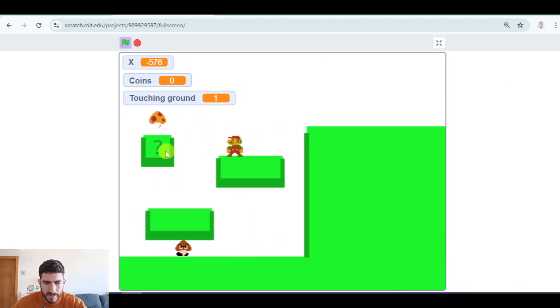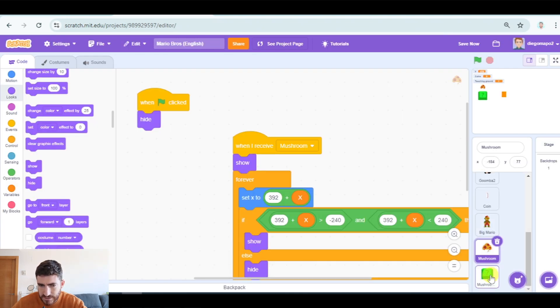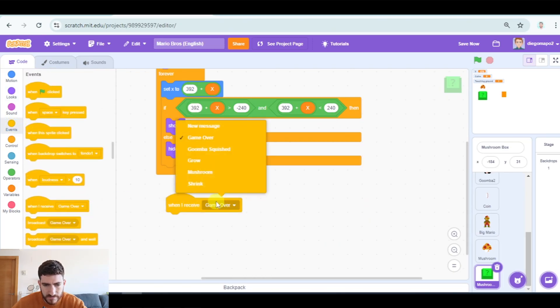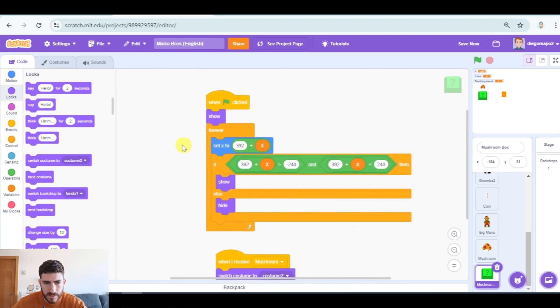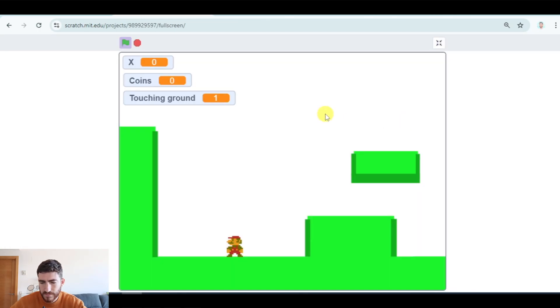One error: this should switch costume. When I receive 'mushroom', switch costume to costume 2. And when green flag clicked, switch costume to costume 1.